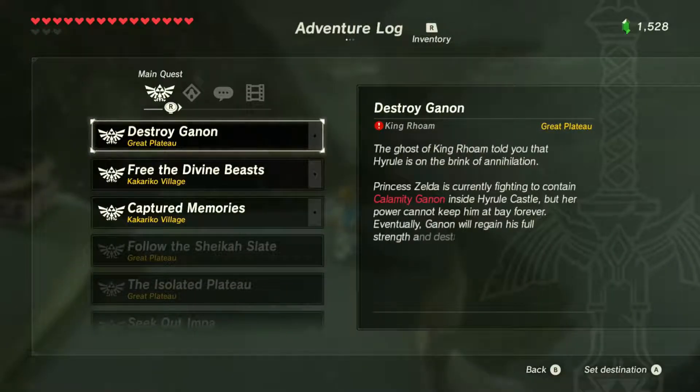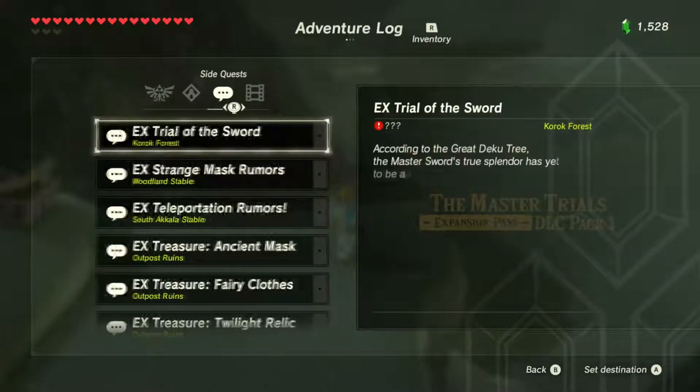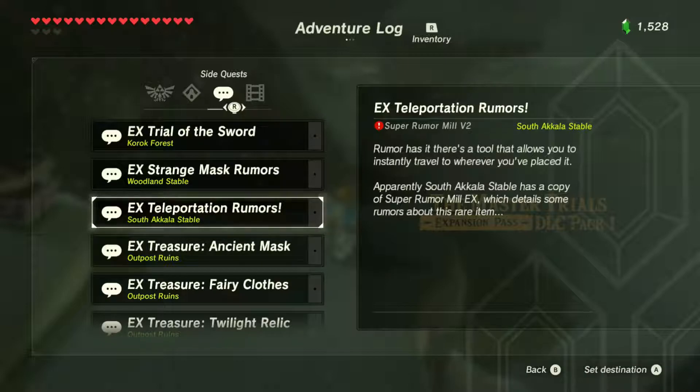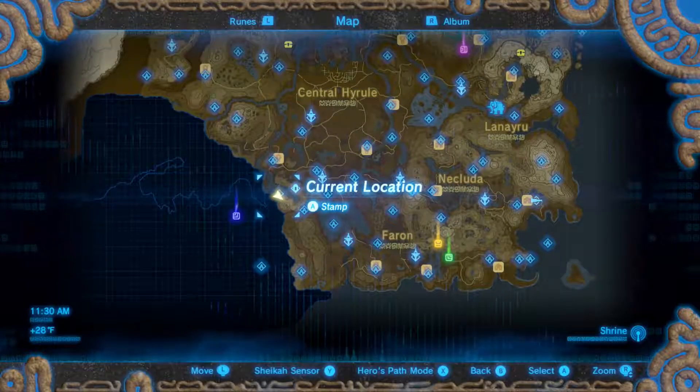It's called SideQuest. Next thing I want to go over is the EX Teleportation Rumors. Rumor has it that the tool allows you to instantly travel to wherever you've placed it. Apparently, South Akala Stable has a copy of Super Rumor Mill EX, which details some of the rumors about this rare item. Let's go ahead and track this.